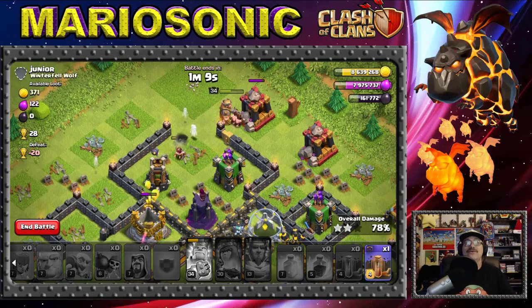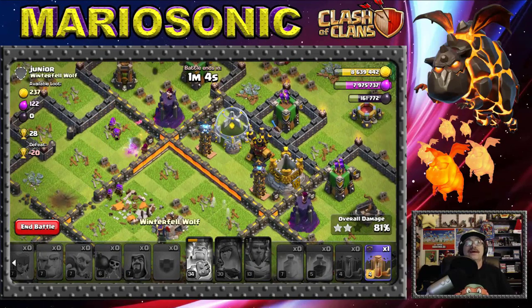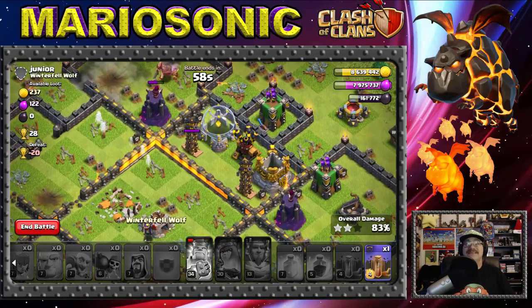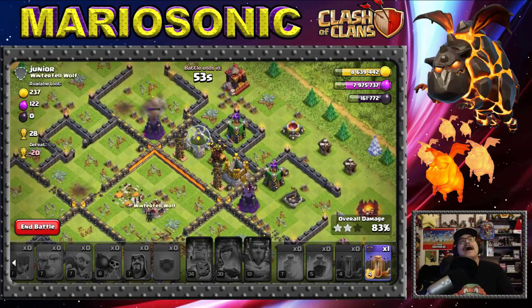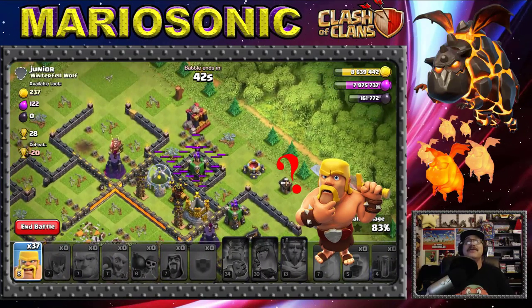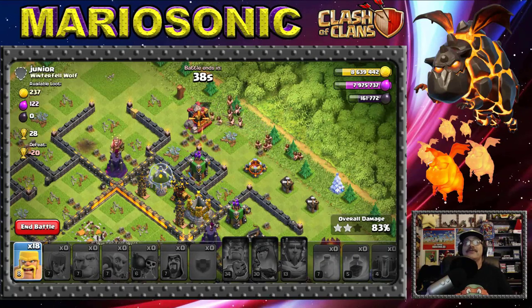We've got two stars — not too shabby! We got most of their loot. The Hidden Teslas did troll my giants — come on, wizards! They got the best of us just because of those Hidden Teslas. We've got one earthquake left, so let's put it right down here just because we can.